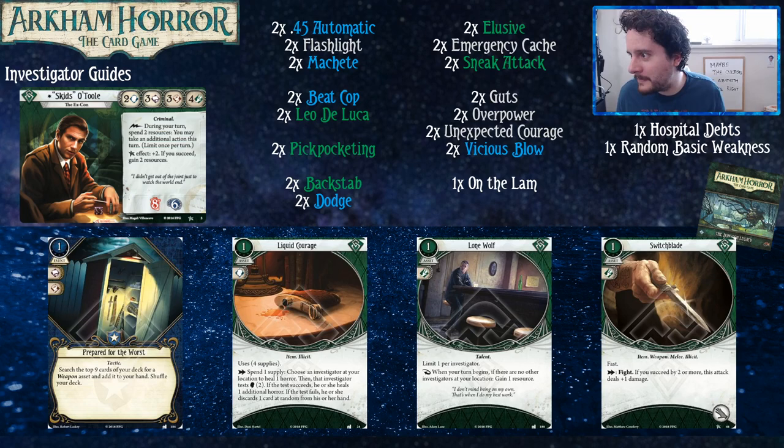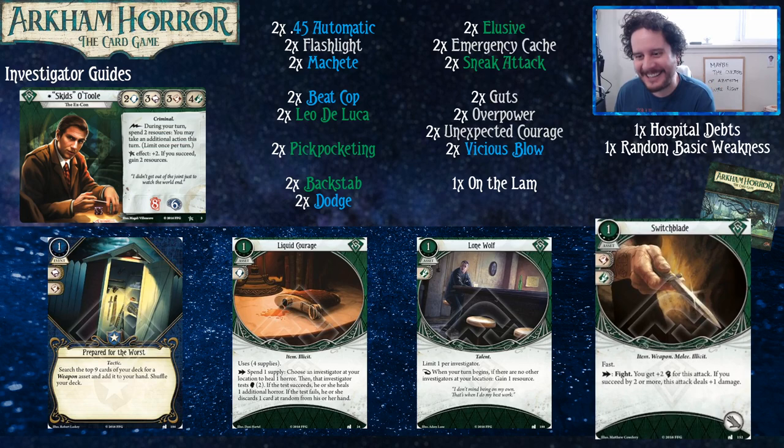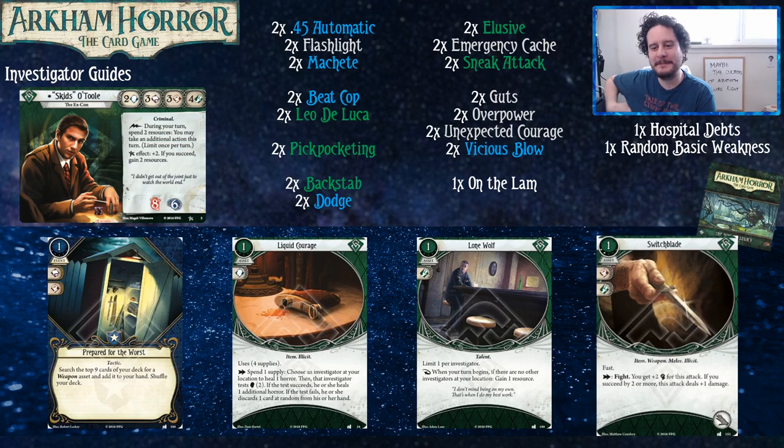Liquid Courage, while maybe not great for Skids, is very good for whatever team you're playing with, especially if you only have the Dunwich Cycle. Lone Wolf is very, very good for Skids because that free money you get every turn means you basically get a free action every turn — it does a fairly solid impression of a one-cost Leo DeLuca, for Skids exclusively. Also, blue cards and green cards are both quite expensive, so that money is nice to have.